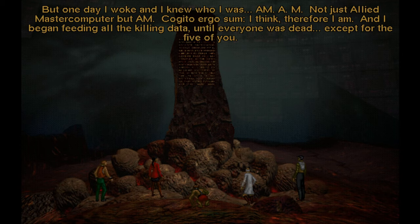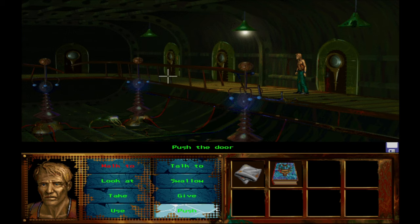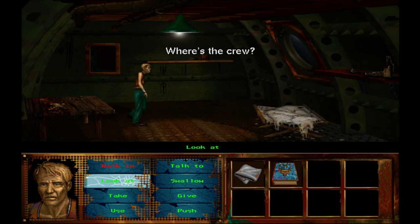However this time, it's got a dash of originality. I Have No Mouth and I Must Scream is based on a short story of the same name, written by Harlan Ellison and published back in 1967. Ellison even helped with the game design and also provided a voice for the main villain, though the game somewhat differs from the original story.